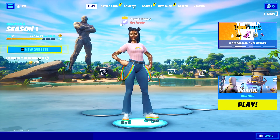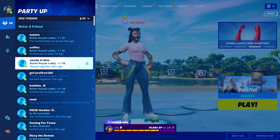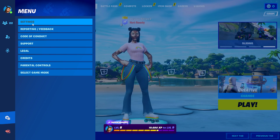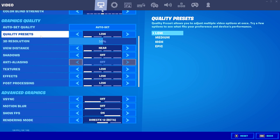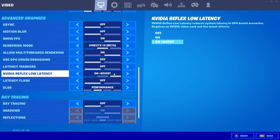We are now in game and you can see we're running on DirectX 12. Open up your settings, stay in the video tab, and scroll down until you find NVIDIA Reflex Low Latency. Then simply put it on On Plus Boost, which I've already done here in the background. And now here comes the important part.